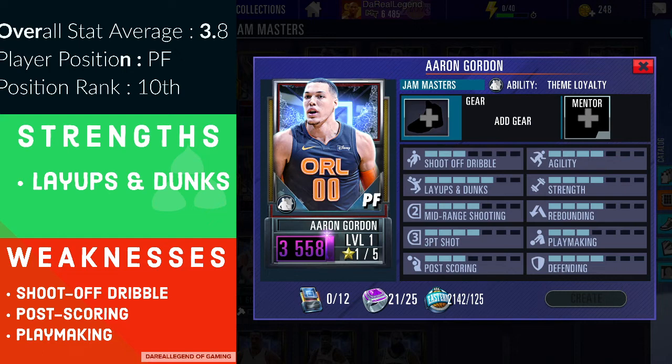Aaron Gordon is super underrated in this game in my opinion. With my personal build I brought up his layups and dunks, his rebounding, and his mid-range shooting — I wanted him to be an explosive presence down low with a decent mid-range I can depend on when my playmakers are penetrating and passing out, and someone who can hit a three-pointer if left wide open. That's pretty much Aaron Gordon.